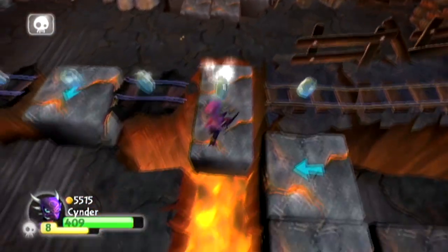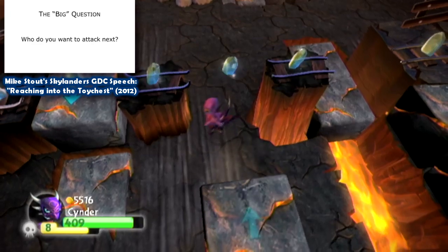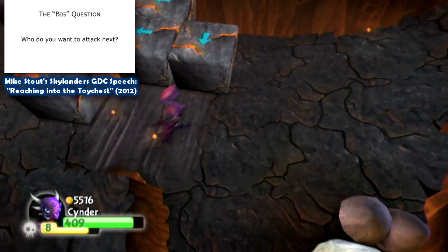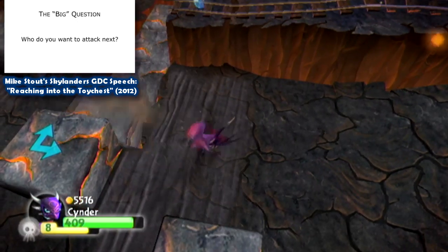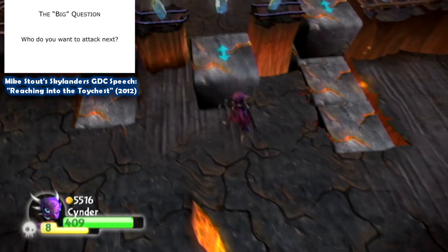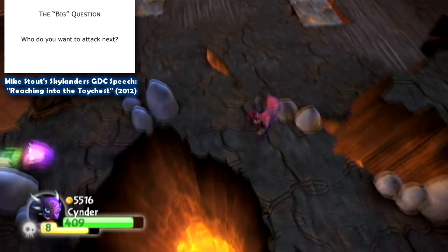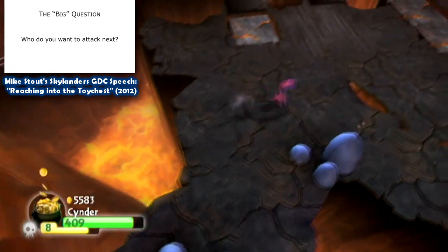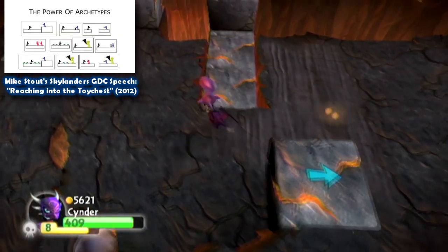The core design principle behind combat gameplay — I think in any game but especially in Skylanders — was what I like to call the big question. I always like to say that games are a dialogue between the designer and the gamer. The designer asks questions, the gamer answers questions using the things at his disposal. So the big question when it comes to combat is: who do you want to attack next? We as designers tend to focus on the little things — the scissors, paper, rock relationship — but without this larger context, it doesn't actually make that much of a difference. The way we achieved this crazy feat of parallel design was through the power of archetypes.